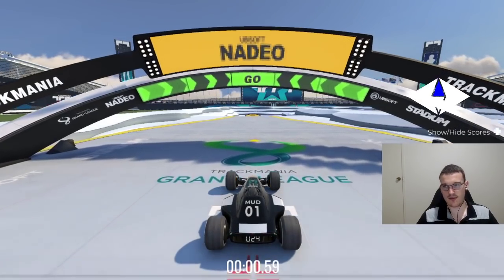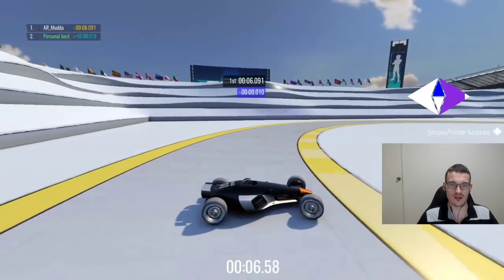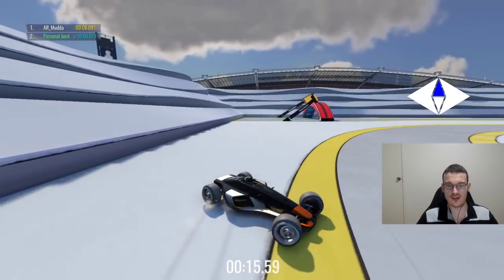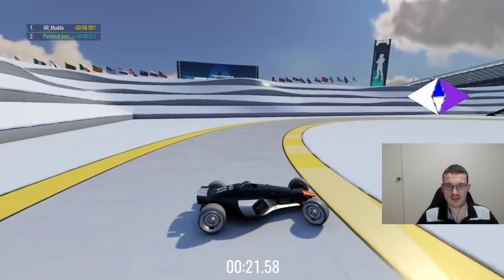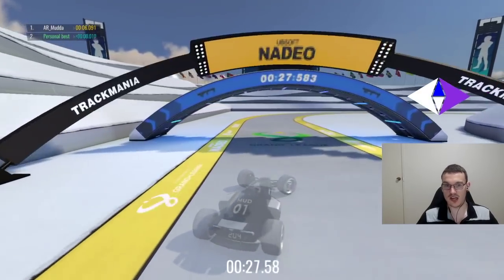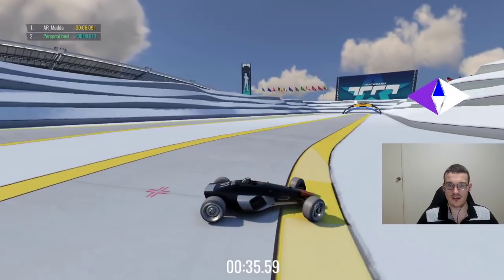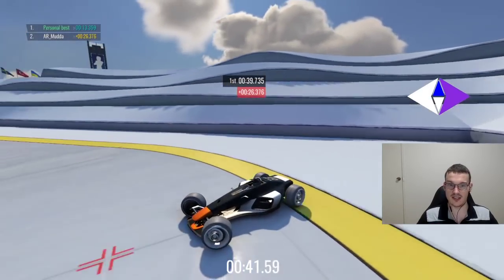I'll demonstrate this on training map 19. If you want to extend the drift because you haven't got enough, you can just simply do small brake taps — like this. If you want to keep the drift going, just keep tapping the brake. This map is well calculated. And if you find that your drift angle is a bit tight, you can just do tiny releases of gas as well.